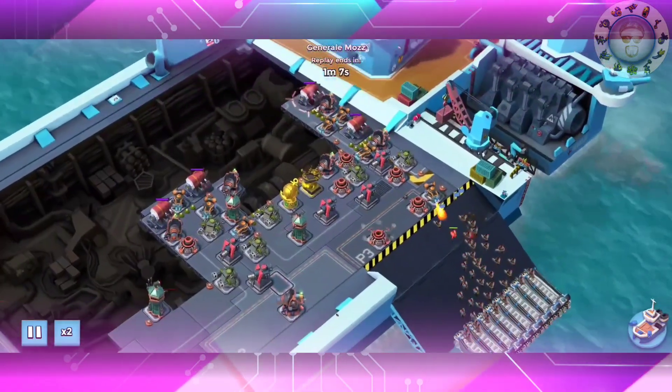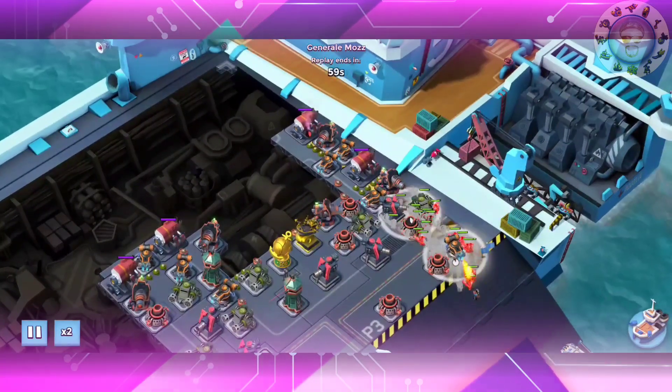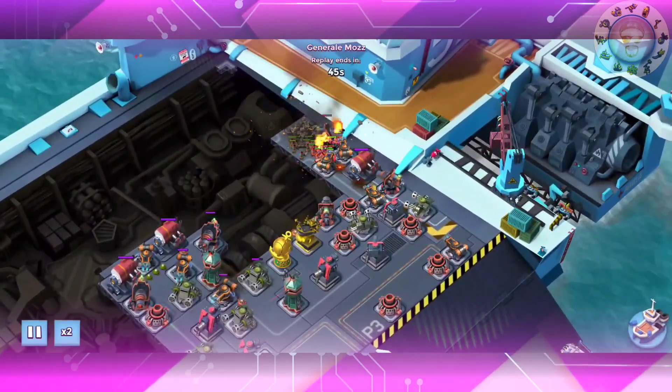Let's take a look at what happened to General Maz. He's going for the heavy rush. Keep in mind we have DBD and six boom cannons, plus boom mines, regular mines, mortars, flamethrowers — all sorts of fun stuff.